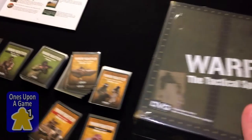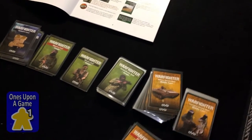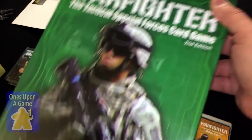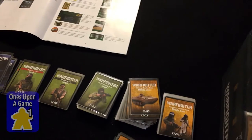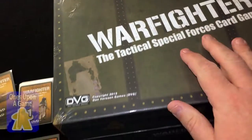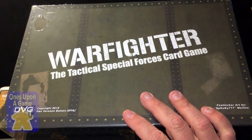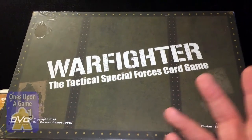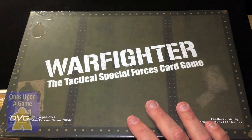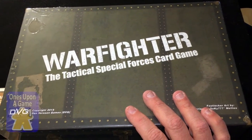I was a little disappointed that in the second edition box, even though they've got the new board inside the Foot Locker, it still came with the pretty useless paper mat. They should've just saved the money. That was the only letdown — it's a really well-produced game.